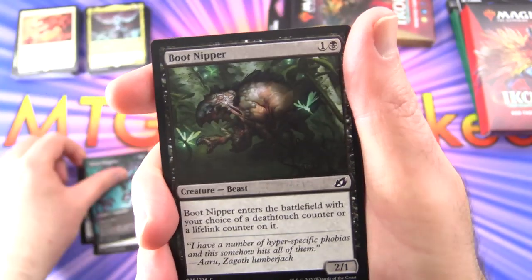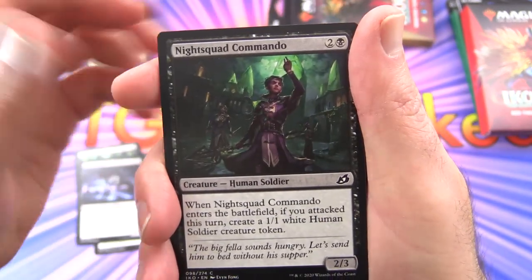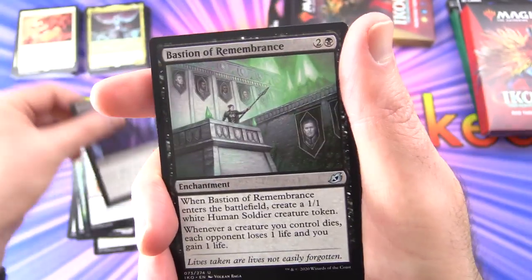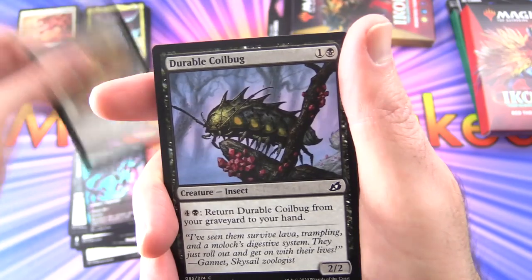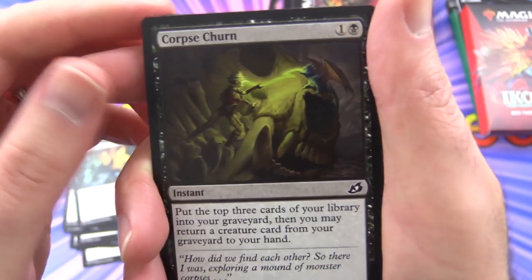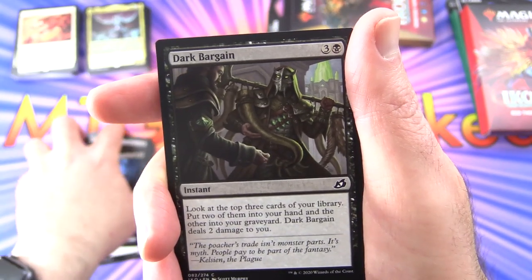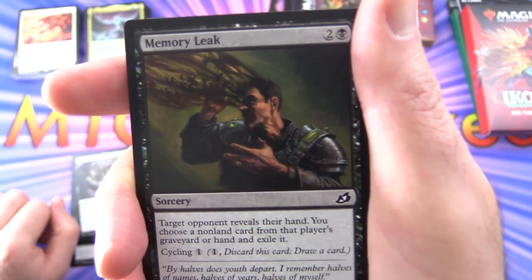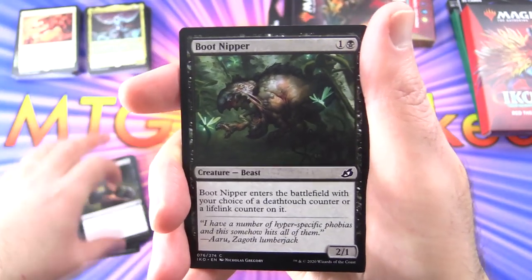Cavern Whisperer with comic book art, Boot Nipper, Void Beckoner, Nightmare Horror — uncommon. Night Squad Commando, Adaptive Shimmerer, Unexpected Fangs, Blood Curdle, Bastion of Remembrance — uncommon. Another Cavern Whisperer, Durable Coilbug, Suffocating Fumes, Corpse Churn — some of the naming of these cards is crazy. Grim Dancer — Creature Nightmare — Dark Bargain, Memory Leak. Boot Nipper again — maybe my memory was leaking a little bit there.